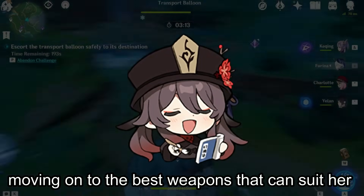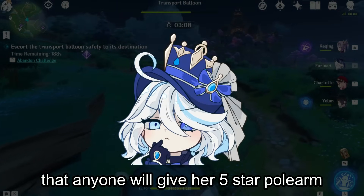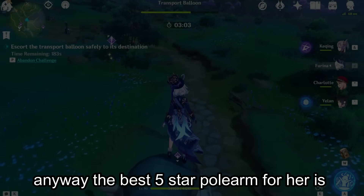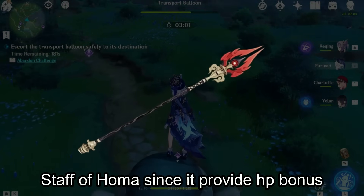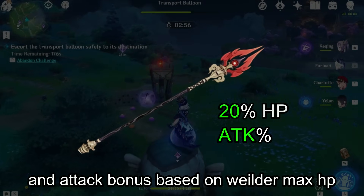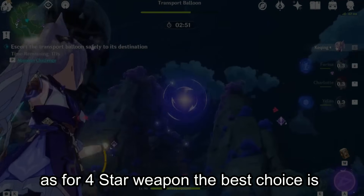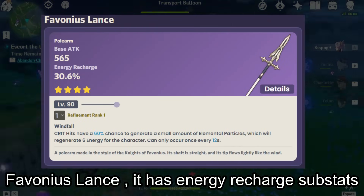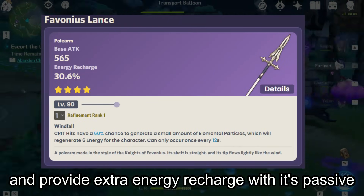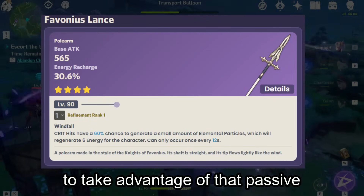Moving on to the best weapons — starting with 5-star options, though it's rare that anyone would give her a 5-star polearm over a 5-star character. The best 5-star polearm for her is Staff of Homa, since it provides HP bonus and attack bonus based on the wielder's max HP. The second 5-star choice is Skyward Spine. For 4-star weapons, the best choice is Favonius Lance — it has an Energy Recharge substat and provides extra energy with its passive, but you need at least 30% crit rate to take advantage of that passive.